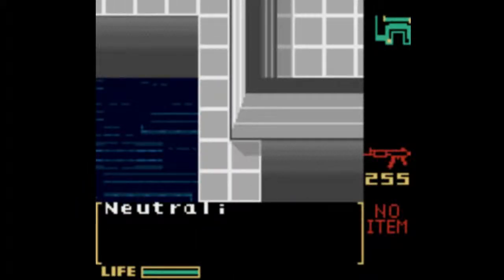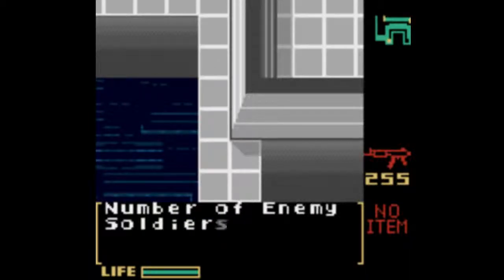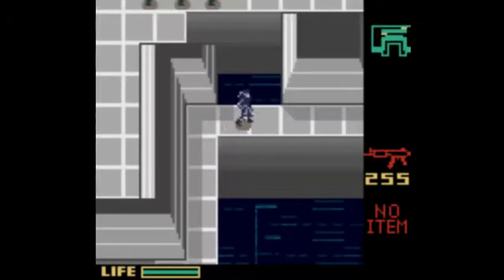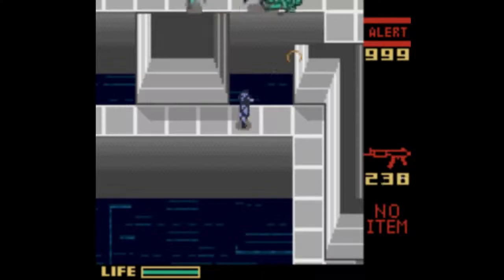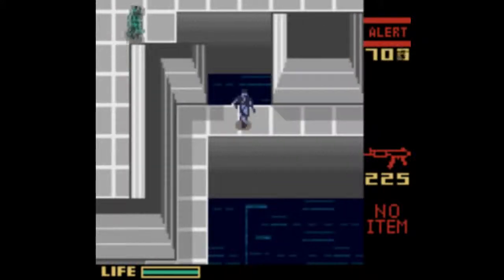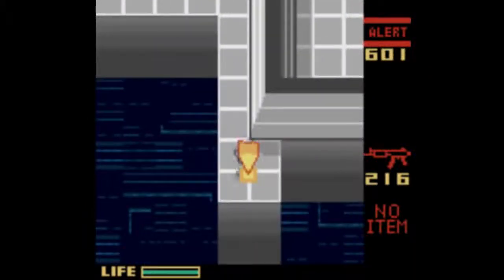Advance Mode — Practice Level 4. Neutralize all enemy soldiers and head for the goal. Sometimes they just call them targets. Number of enemy soldiers: 6. Come on, you. Gotcha. Level 4 cleared.